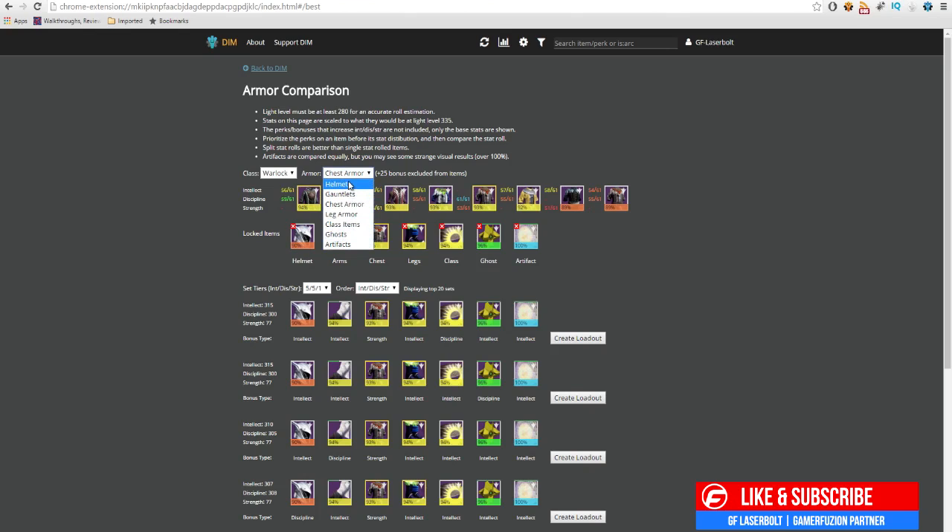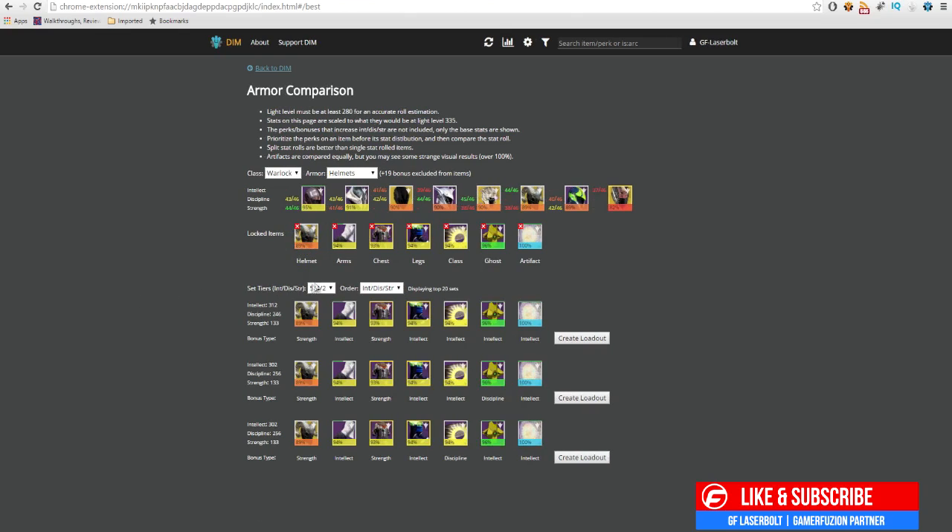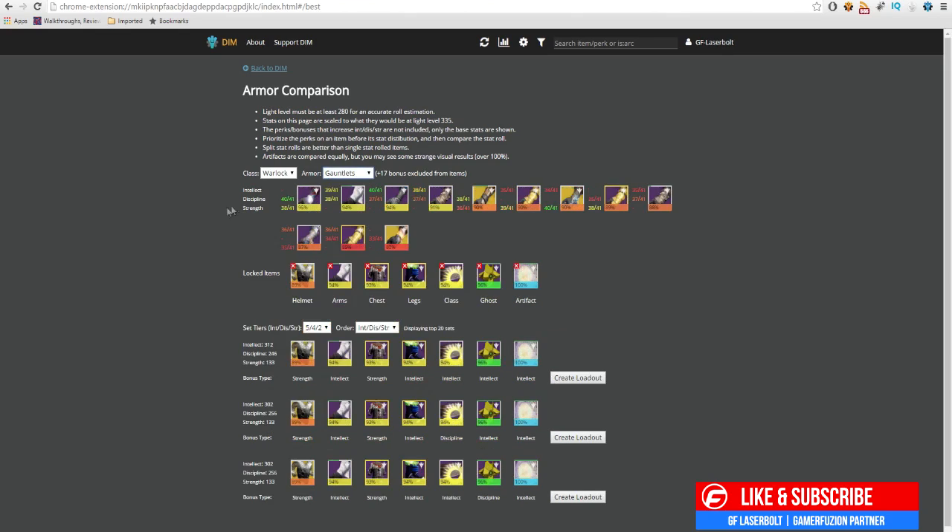In order to hit a 5-5-2, I know I need a better helmet. Going to the helmet section, I can see I have the Ram, which has intellect and discipline — I'll pop that in. It dropped me to a 5-4-2 build, which means I'm missing something that gives me more intellect. Probably missing gauntlets — let me find gauntlets that provide higher intellect and discipline and add those. Now I'm at 94. So what I'm missing is a pair of gauntlets, a chest piece, a pair of legs, and a bond in order to hit a 5-5-2. That's what I need to go look for.